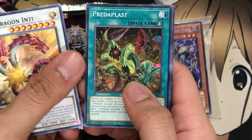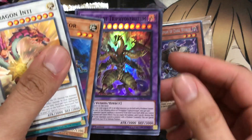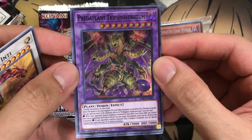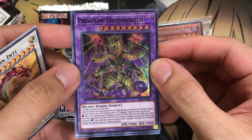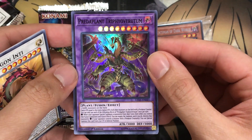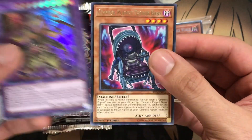Let's see how my luck fares. We have a Sun Dragon Inti to start us off. Predaplast, Fire Ant Escater, and I saw the Fusion and got excited, but still a very, very good Fusion — Predaplant Triphyoveretum. My words are just completely jumbled tonight, but still a good usable Fusion at that.